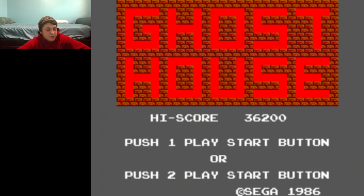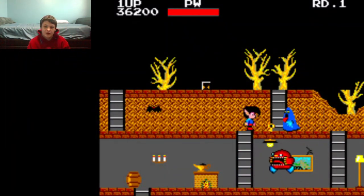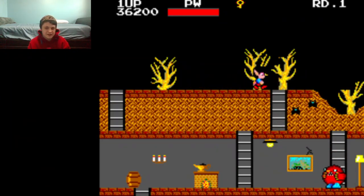It's basically what Hudson did with the B card for the MSX and eventually the HuCard for the PC Engine — except instead of Hudson doing it, it was Sega. They originally introduced this format in 1984.